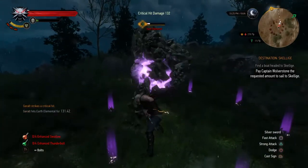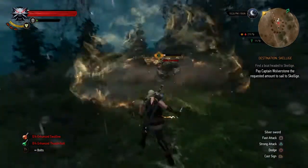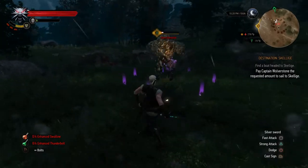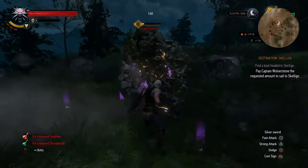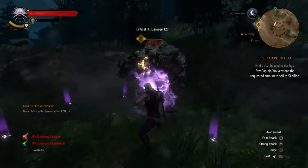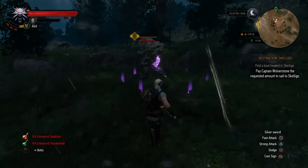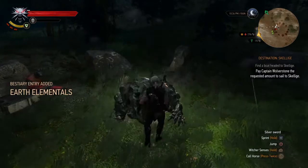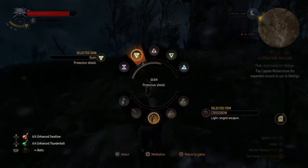In Death March especially you can't be stingy with consumables because every fight is a battle for survival. If you try to fight enemies above your level or Skull enemies in The Witcher 3 Wild Hunt, you have to go all out — as careful, as precise, and as well prepared as possible: oils, grinding your swords, preparing your armor, getting your potions ready. The key difference between this Elemental and the Grave Hag before it is that since it is not a Skull variant, it can be affected by your signs, which should always be utilized to the best possible effect.